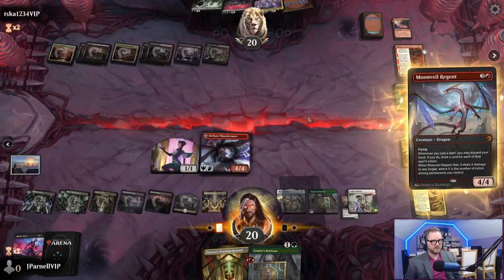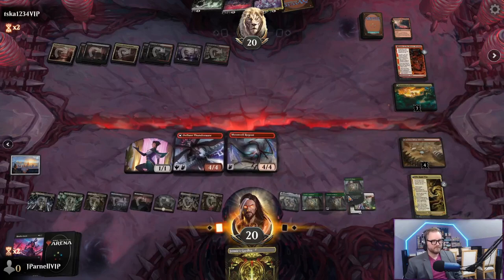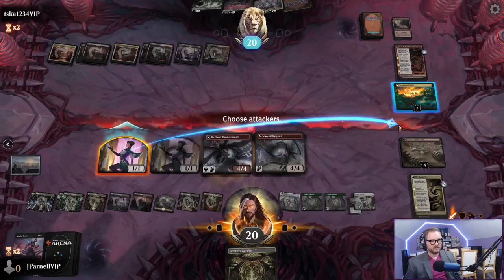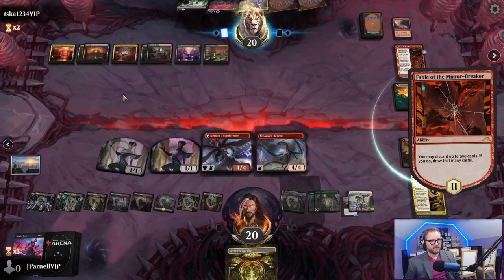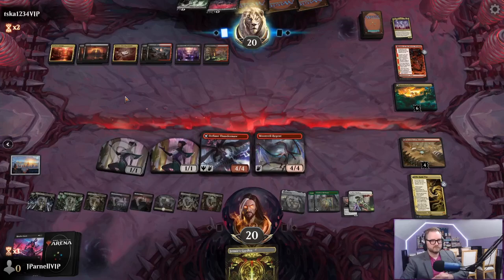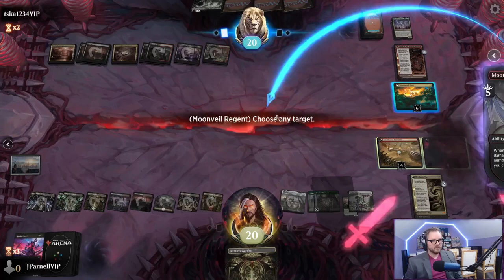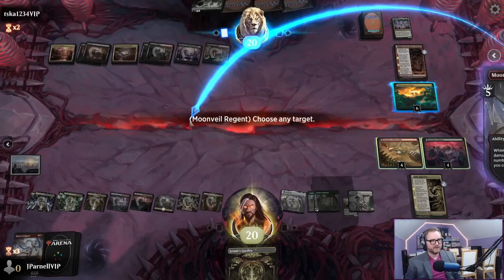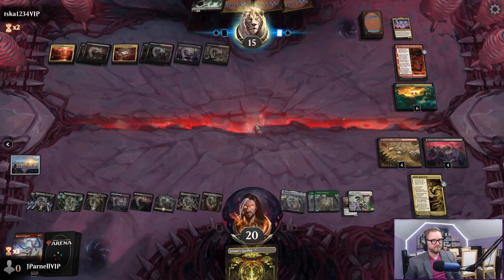Play land for the turn, play a Courier's Briefcase - we'll discard our hand and draw one, that's fine. Now we get to attack for one. This will get this down to seven then to six - either of these can theoretically kill it. Phyrexian Obliterator of Fiora - it's going to kill all of our creatures. We're going to deal five. I really wish we could ping it for one more. Courier's Briefcase - I think it's time to draw some cards.